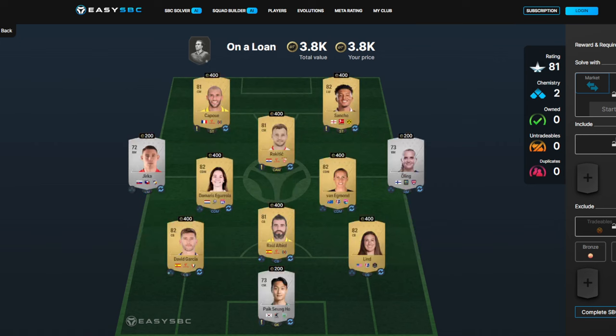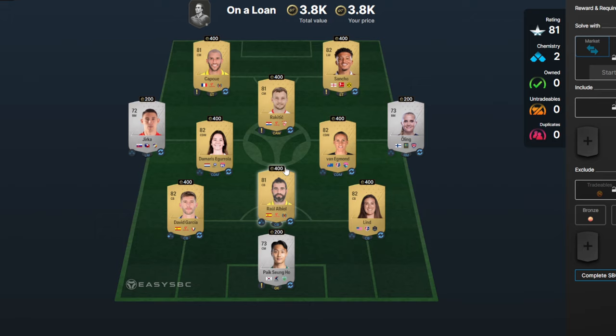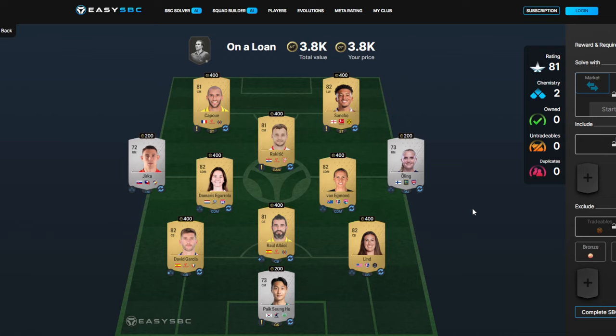The third squad is nice and simple once again — got a few silvers in there but mainly gold non-rares. Don't be paying more than 450 coins for gold non-rares, and don't be paying more than 200 coins for the silvers. They look like they're all off chemistry anyway. The first three squads are nice and easy, and you do get a loan card for completing them, so you can test him out if you want.